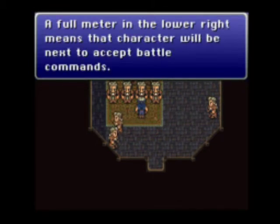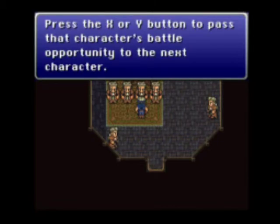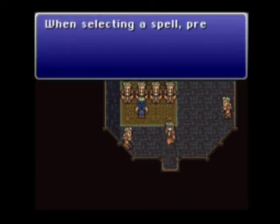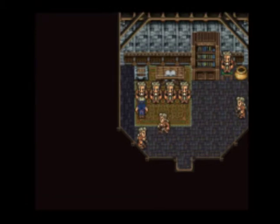The full meter at the lower right means a character will act — though I turned off the meters. Press X to pass that character and battle the opportunity, moving to the next character. Run from some battles by pressing and holding both the L and R buttons. When selecting spells, press L or R to select multiple targets.